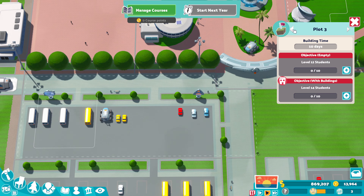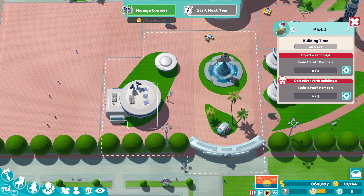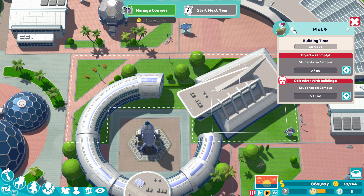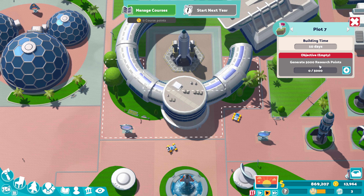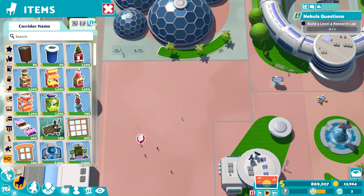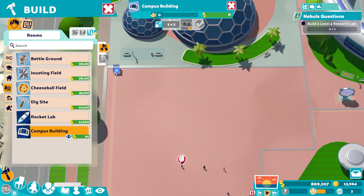One of the actual requirements for these plots is to have 10 level 12 students — shouldn't be too bad. Train two staff members and have 80 students on campus. And then 5,000 research points. That's the requirements if you want to have no extra buildings, which is what I usually go for.